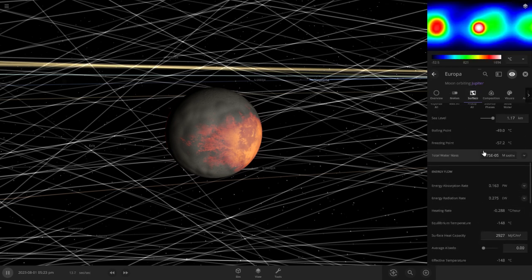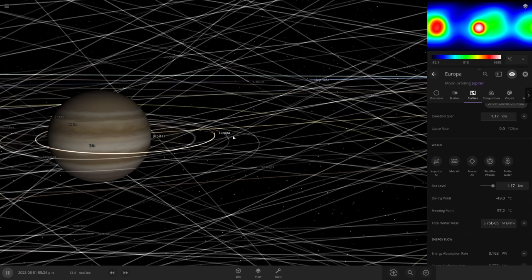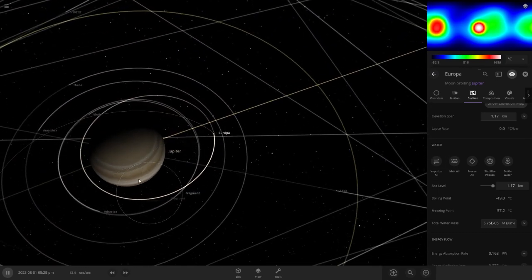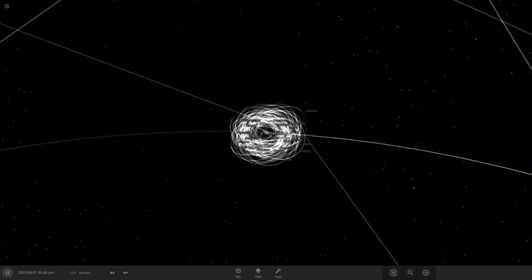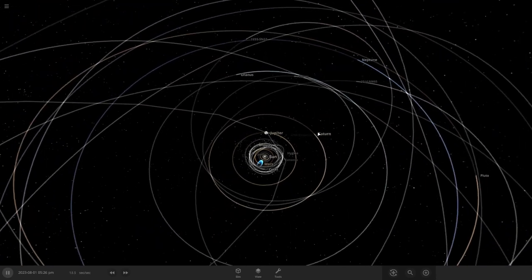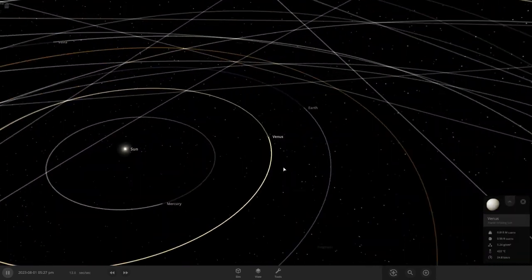Maybe I can just forcefully melt it. Look at that — we got a nice ocean world to play around with! Woohoo. I'll just ditch Jupiter. Let's see — Venus.